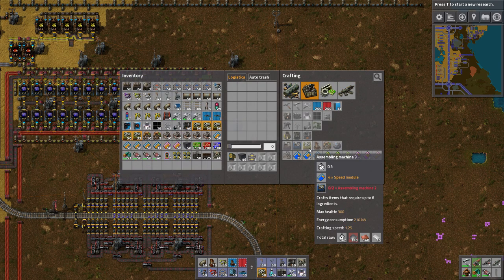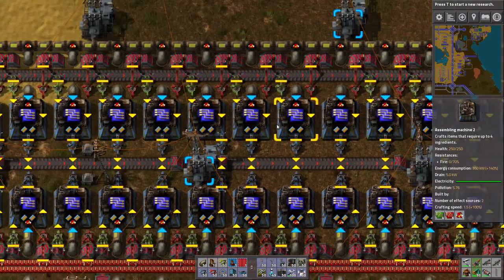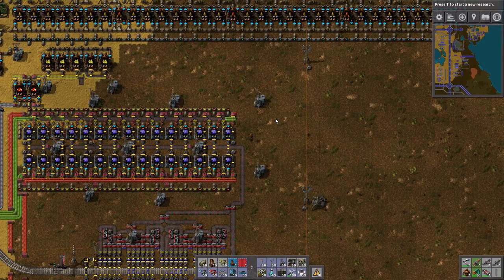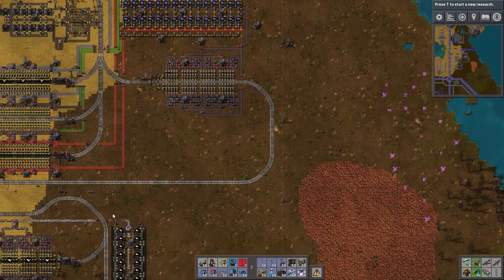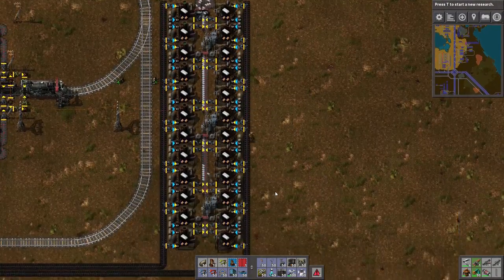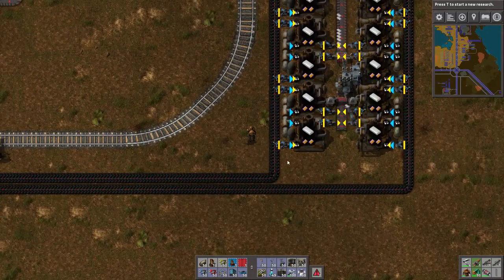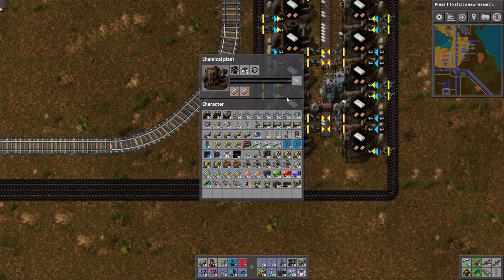Things got a whole lot faster — everything is being made faster. We have more space. I haven't upgraded this guy yet, so that's not actually a good example. But everything is being made faster more or less. Our reds have caught up, and as a result the slowest thing — our bottleneck — is the plastic. Plastic needs coal, obviously, and it has plenty of coal. But the petroleum gas is lagging behind.